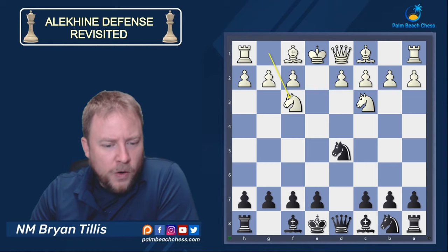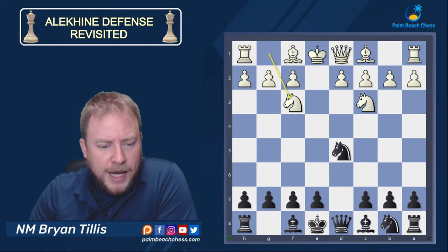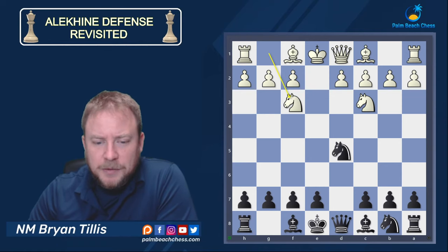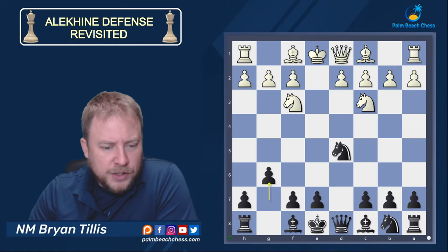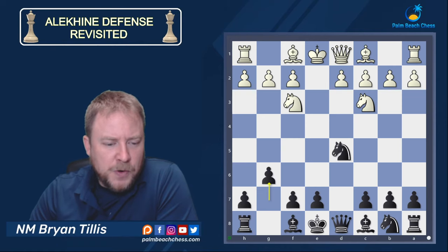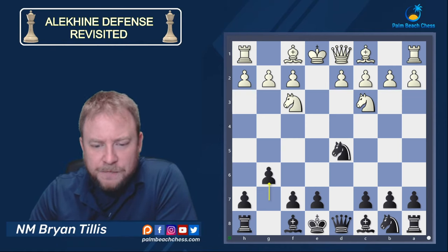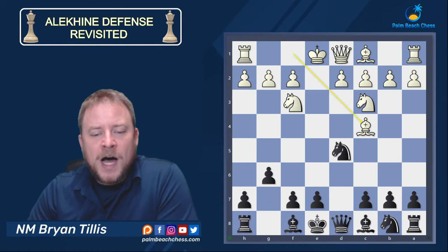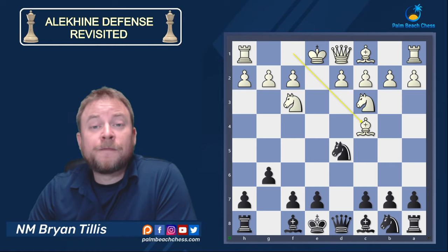With c6 followed by e6, the plan is Nd7, Qf6, and as the queen moves we follow for the queen trade and hit the c-pawn. Not too much to remember — typically they trade queens, you get an endgame position out of the gate, and for me that's what I'm aiming for these days as I'm not studying nearly as much, so I rely on intuition. After Nf3, a Grunfeld-style setup gives black the best chances — g6 as opposed to Bf5 or Bg4.